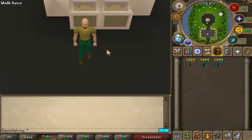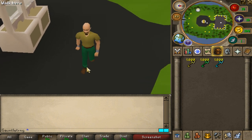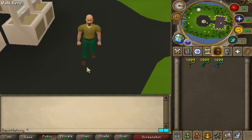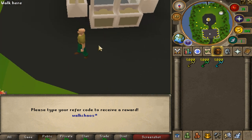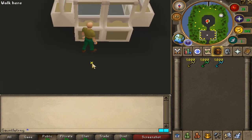First things first — the giveaway. It's going to be a gold card package for one lucky winner. All you have to do is like the video, comment your name down below, and be subscribed to my channel. If you've never checked out Lunar before, the links are down below. Type '::refine' in the chat with the code 'walkers' to get an insane starter pack. Make sure to claim it and enter the giveaway!